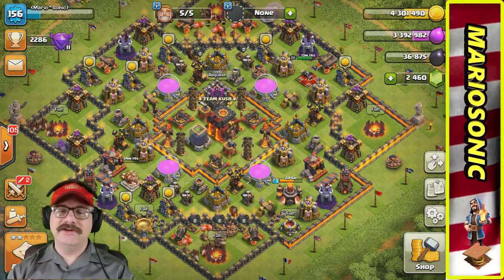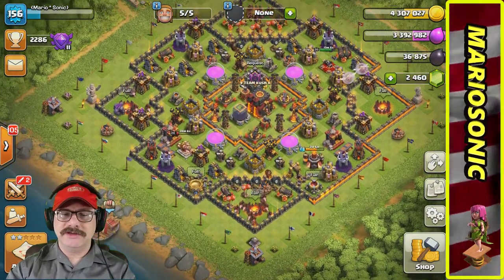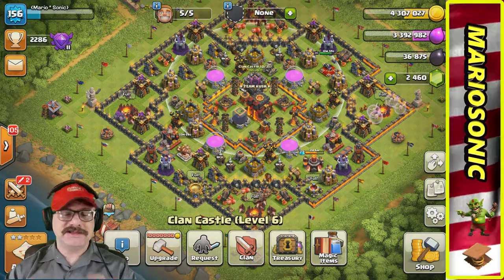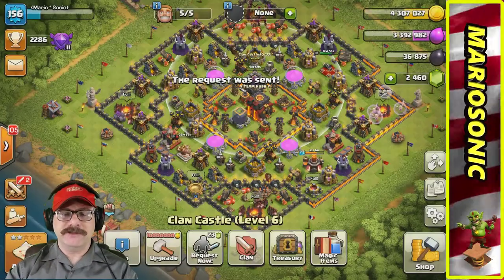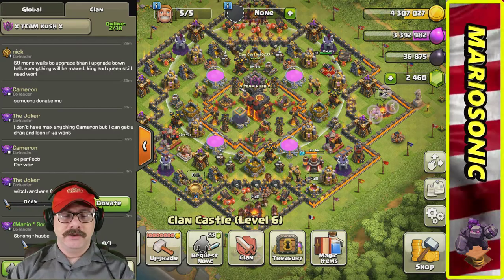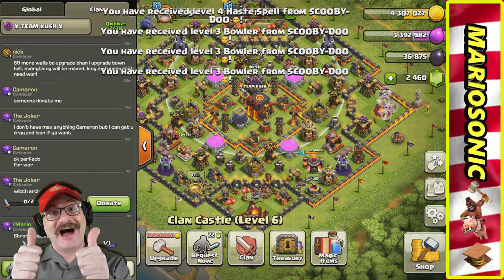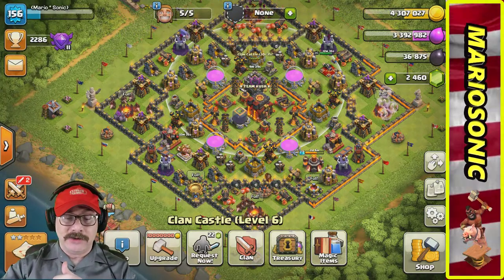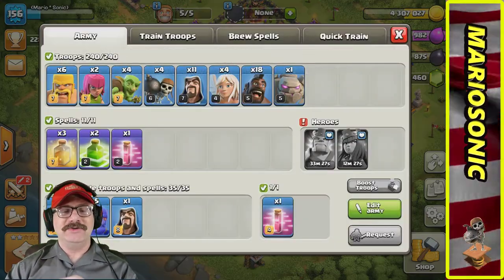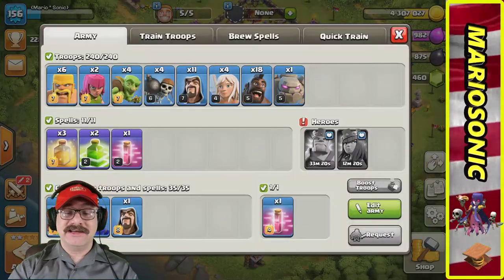Back to the home page, we got a whole gaggle of troops here. We should request for some more troops. Let's do the treasury at the end. Calling Scooby-Doo — are you out there? Scooby-Doo donated some golems and a haste spell. Thank you Scooby-Doo, you rock! Now we have 35 camp spaces of troops in our clan castle.